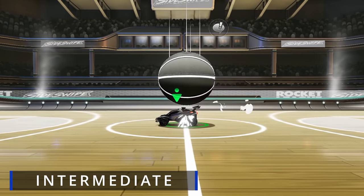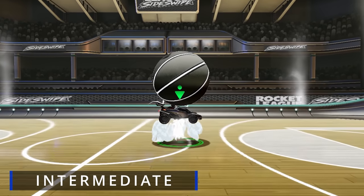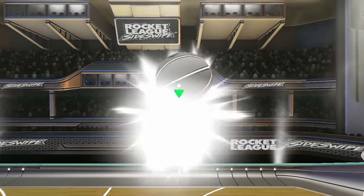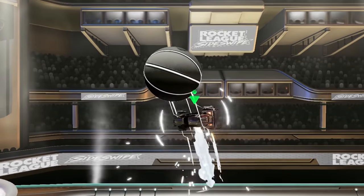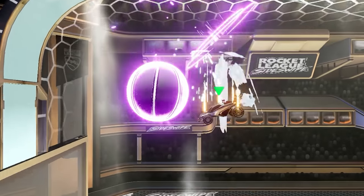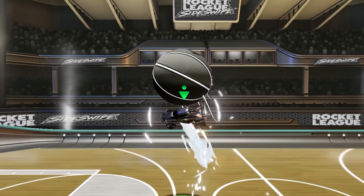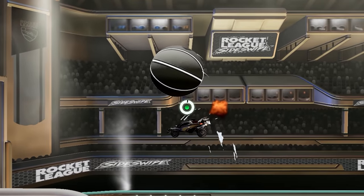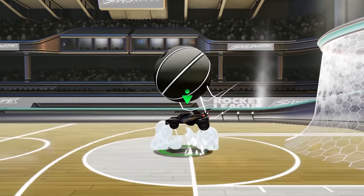In this drill, use the kickoff to get the ball on top of your car, then drive forward slightly to get both you and the ball moving a bit, and then start your stall chain while you're moving. Our goal should be to take the chain all the way up to the ceiling. This one is quite a bit more difficult than the beginner level because everything's moving, so you need to make small adjustments at the start of your chain, and maybe in the middle of your chain as well. This is a much more realistic situation, so this actually happens quite often in game. You'll definitely want to master this drill.